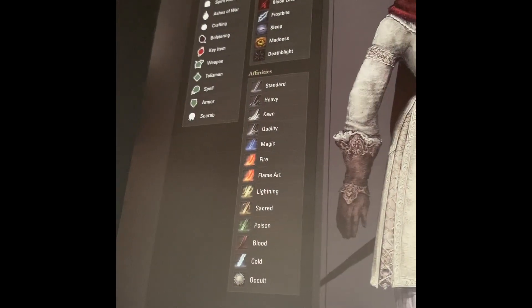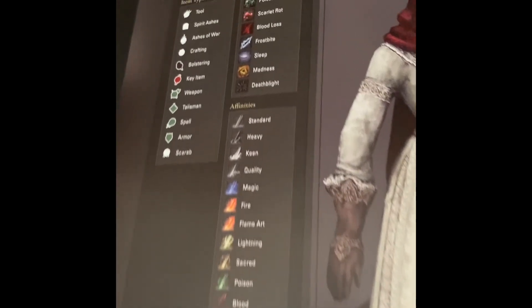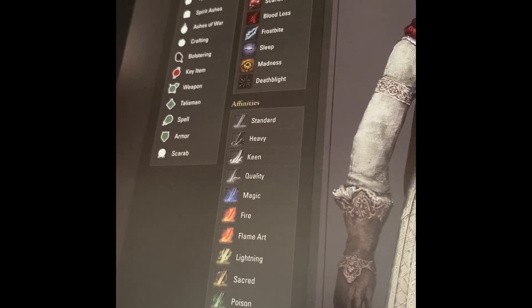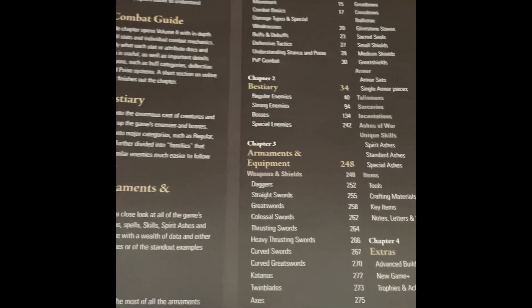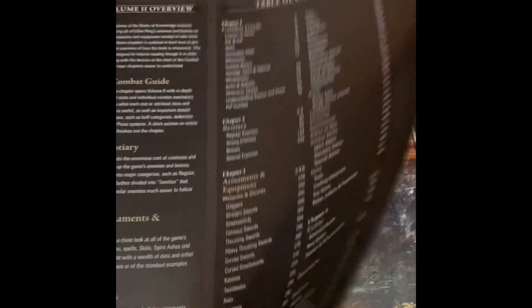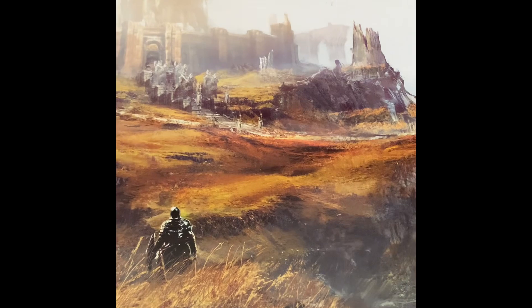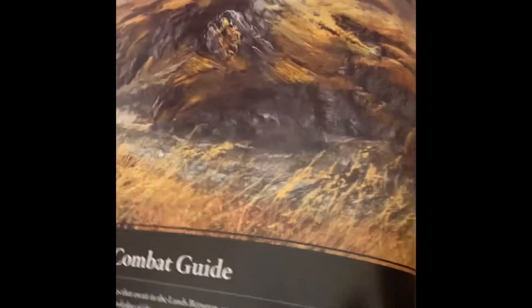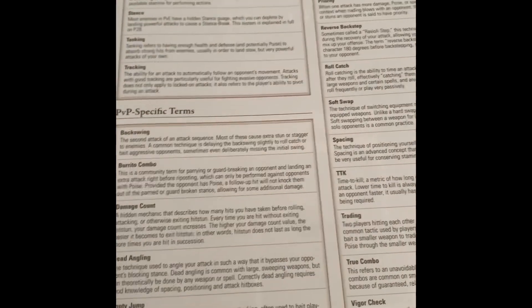Immediately on the next page we have the affinities, the status ailments, item types, and then of course a table of contents. There's an index probably at the end of this book as well, like there will be in the first one, so that's convenient. The first section up is the combat guide.